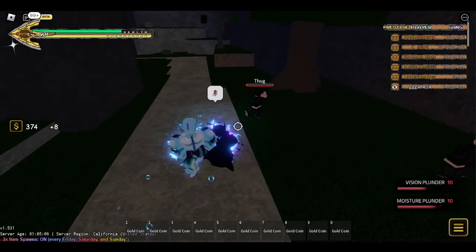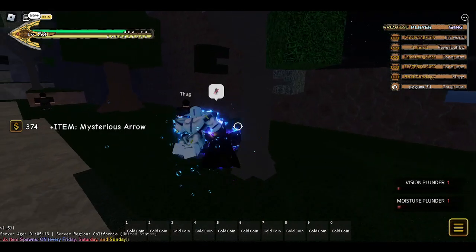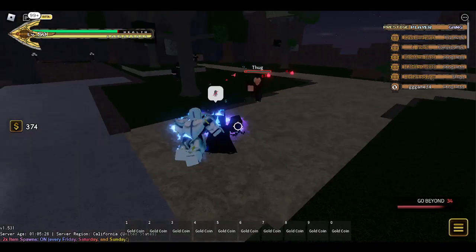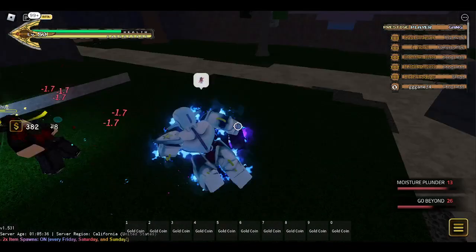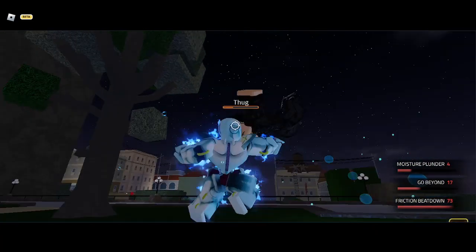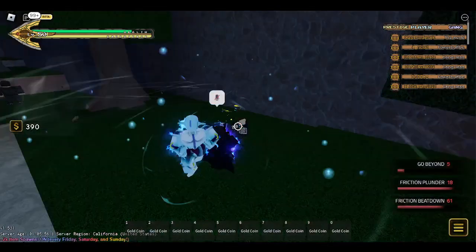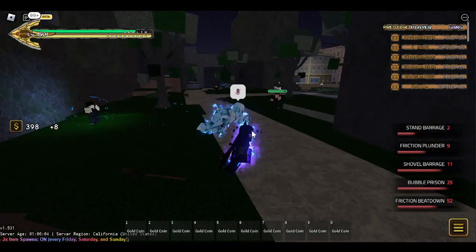That one spawns little orbs which obviously blow up on impact. I'm gonna use G again — G just blows them up and gets some bleed damage, that's tough. H didn't do anything, I didn't execute it right. X is that one. C is the barrage beatdown — that's a quick beatdown. That one just stunned them. I can see this being fun.